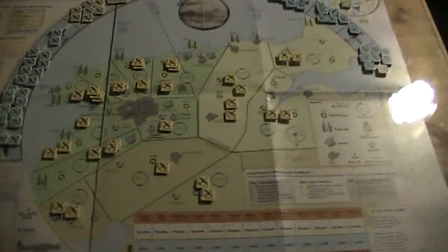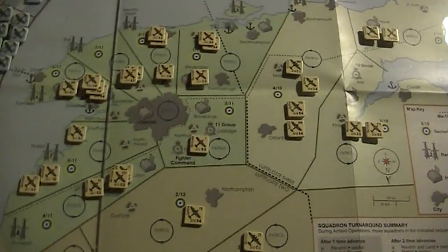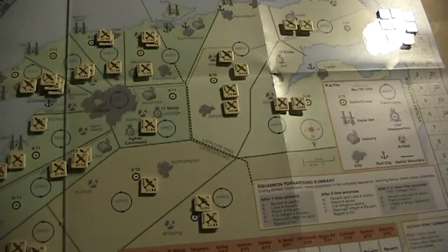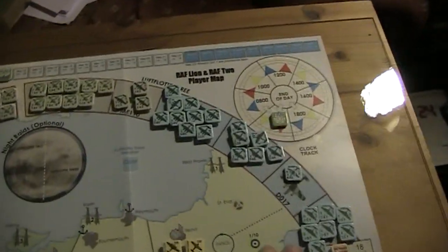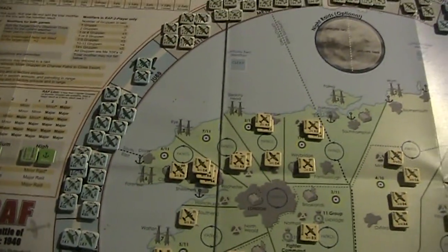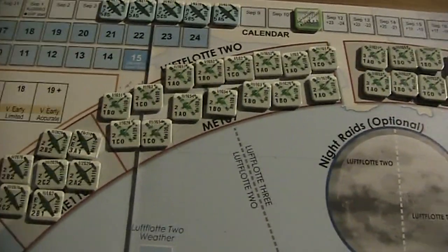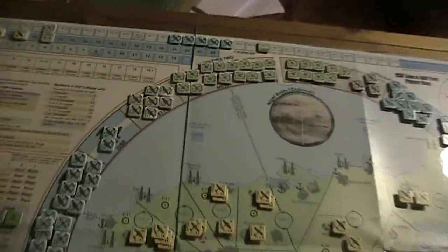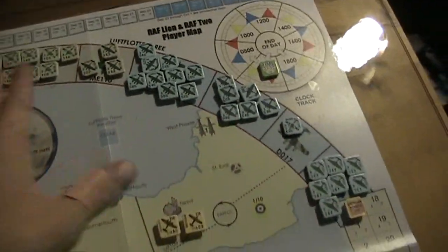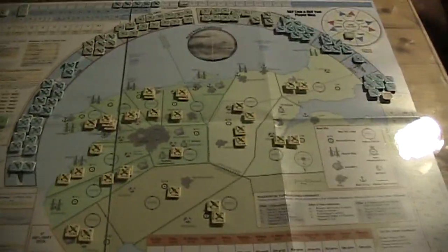The map is divided into different zones. These yellow chits represent our squadrons of fighters. Then we've got all this — this is the German Luftwaffe. The blue ones are bombers and the gray ones are fighters. There are two fleets: this is Luftflotte 2 and that is Luftflotte 3. Attacks from that side usually come from Luftflotte 3, while the others come from Luftflotte 2.